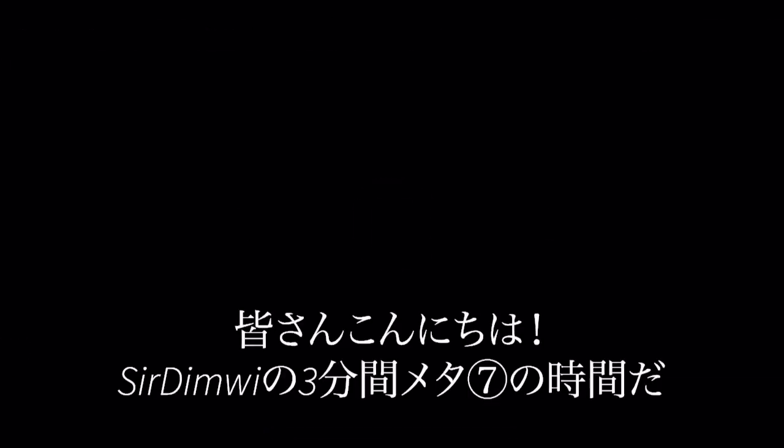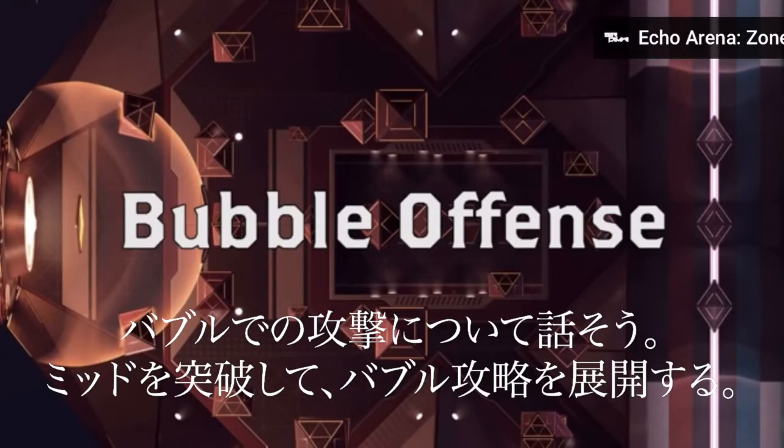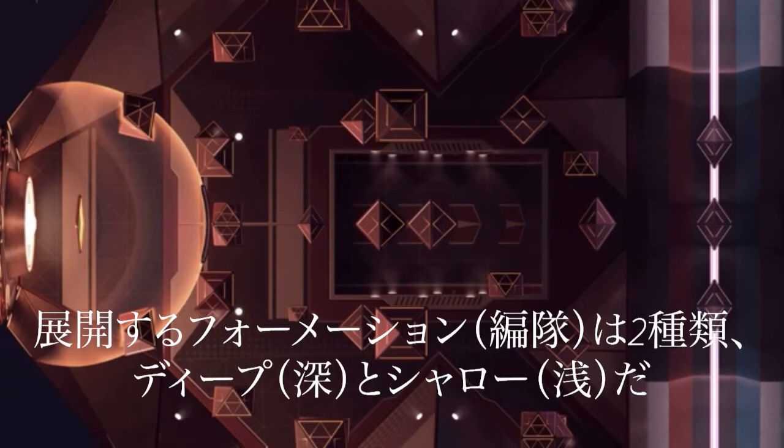Good afternoon, this is 3 Minute Meta. Let's talk about bubble offense. So you just got your team through mid and you're now set to attack the bubble. There are two primary formations when attacking the bubble: deep and shallow.